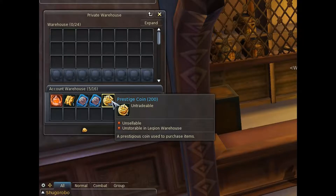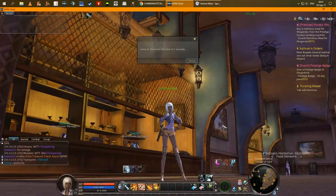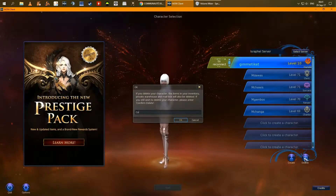Go stash them in your warehouse and repeat 5 times to get the 100 prestige coins needed to get the plastic surgery ticket for free. Keep in mind that the ticket is bind on account. And that is it guys!